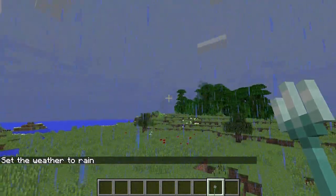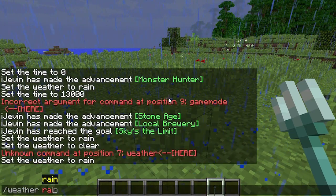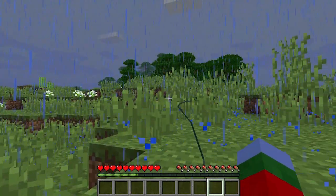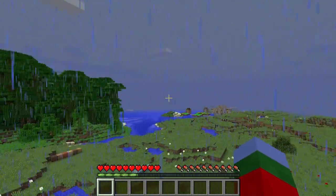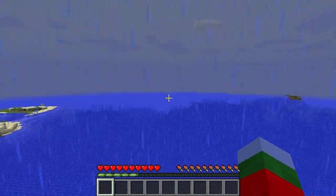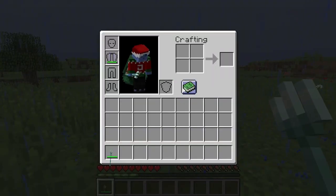Let's make it rain again and put on an elytra so we can start flying when we throw it. Let's grab the elytra, put it on, switch to survival, and throw the trident. It's kind of hard to get the hang of at first but it gives you a crazy speed boost. There we go — that's crazy! That's so much fun. We don't really need gunpowder rockets anymore to fly with the elytra.